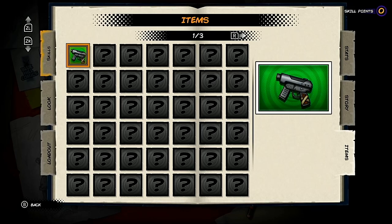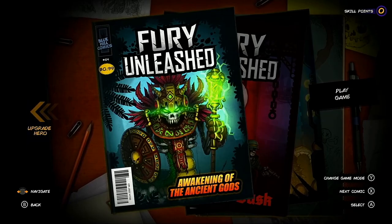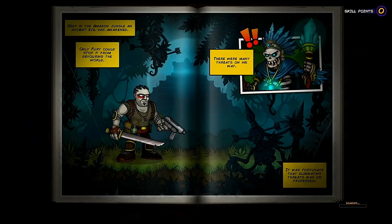The story tab lets us revisit any story elements we've experienced, and finally the items tab — while pretty empty at the moment — will eventually fill up with all the different weapons, armour, grenades, trinkets and special abilities that we unlock in the game.